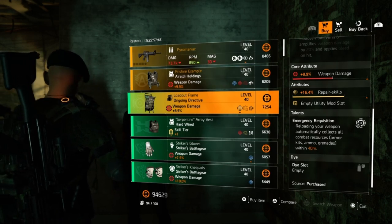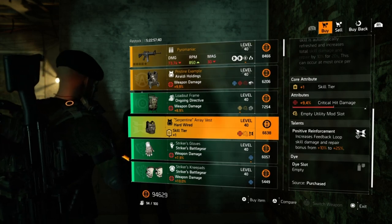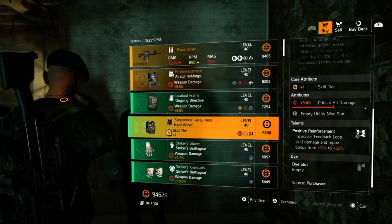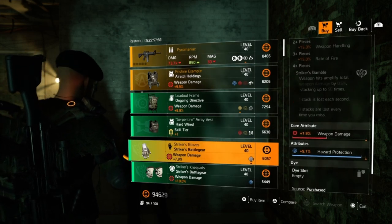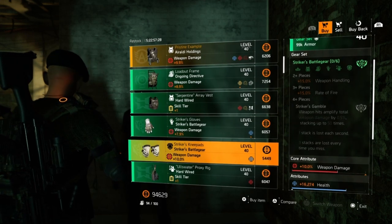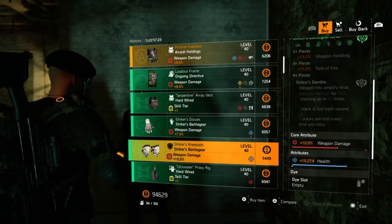Next we have a hardwired chest piece with plus one skill tier, 9.4% critical hit damage, and of course the chest piece has positive reinforcement. Moving on, we have a striker glove with 7.9% weapon damage and 9.7% hazard protection.